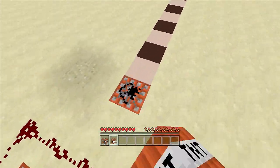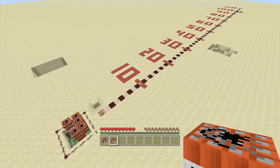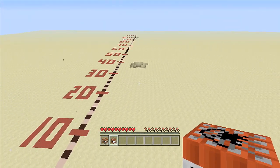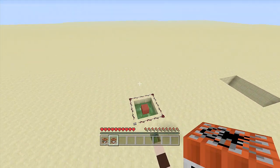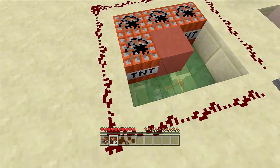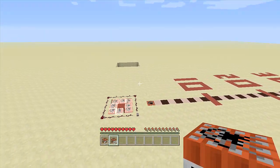The more TNT you add, the further it goes. With five pieces I believe it goes about 60 blocks — boom — and it actually went a little past 60. Every time you fill it completely up, it will always go 100 blocks or better.